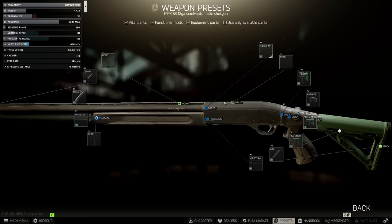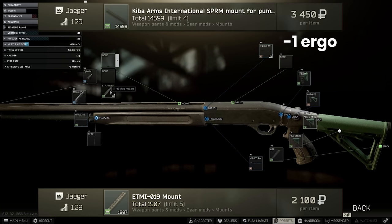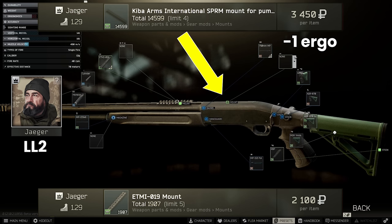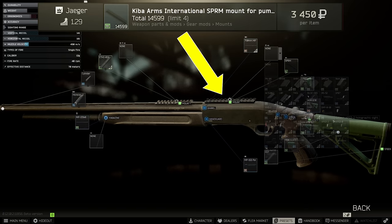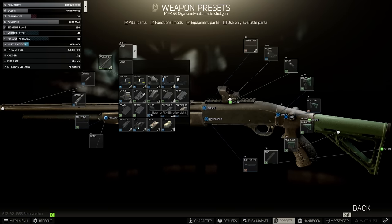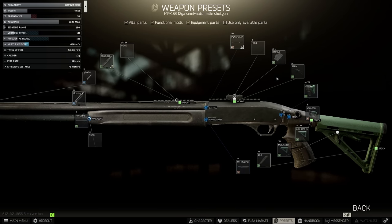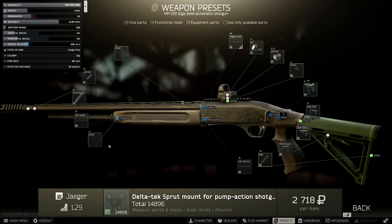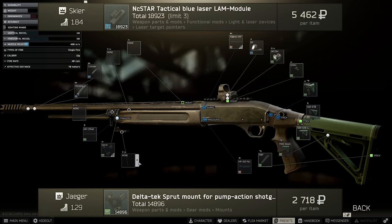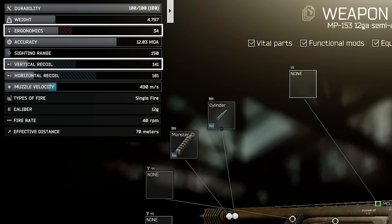For mounting optics, you have either the ETMI from Jaeger 1 for 2,000 rubles or the SPRM mount for 3,500 rubles from Jaeger 2 with minus 1 ergo. There is also a barter for matches and sigs if you don't have the levels. I prefer the SPRM as it's closer to the eye, making the reticle look better. You can use whatever optic you prefer — I like the Delta Point. You can also add the SPRUT for lasers and flashlights. I like the blue laser for close-range targeting, bringing the overall build to 34 ergo and 140 recoil.